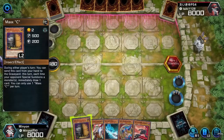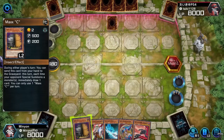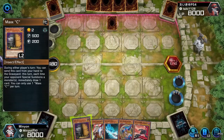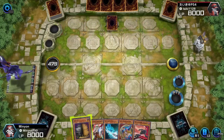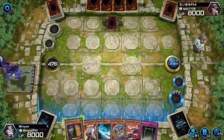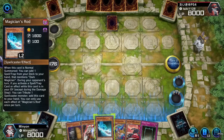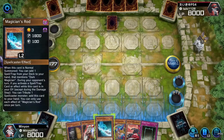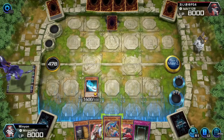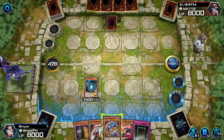Moving swiftly along into the second game I've chosen for my top three replays, and this is actually a pretty solid hand. I've got the Maxx C if they start comboing off, I've got the Ghost Dog in case they go for something like Hulk, and I can just spot destroy something on the field. It's grand. But I didn't need either of those, because they just set one and end of turn. Made me a little bit suspicious.